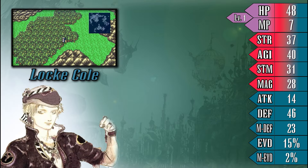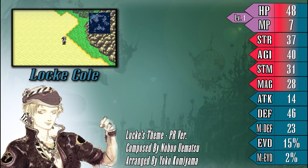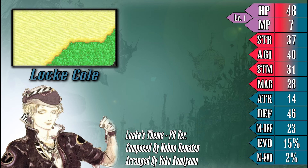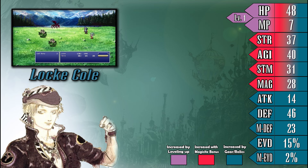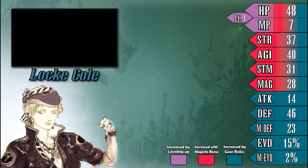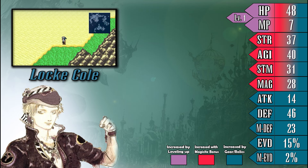Locke is first up on our list of characters to talk about, and thankfully he's quite simple to explain. Each character in Final Fantasy VI has an array of base stats that can help guide players towards what suits each character best. There's no rules saying you have to make your character a specific way — it's more of a suggestion, since Final Fantasy VI allows you to customize your characters pretty much as you like, with a few exceptions. I do think it'd be best if I did a quick rundown on each stat for those who might be a little lost right now.